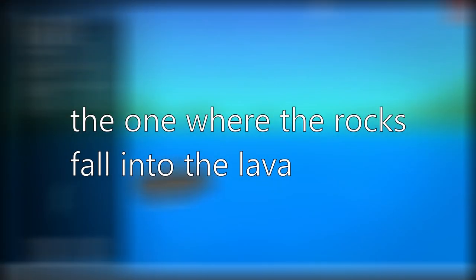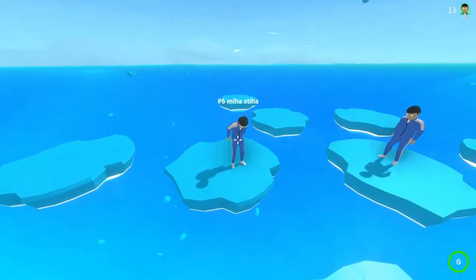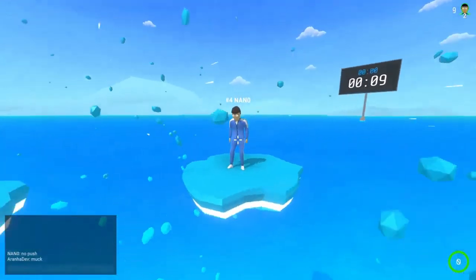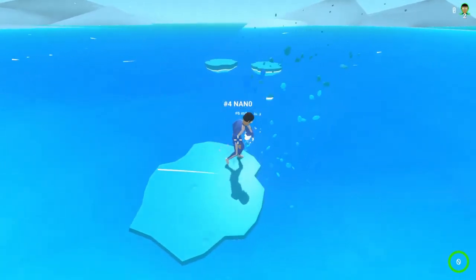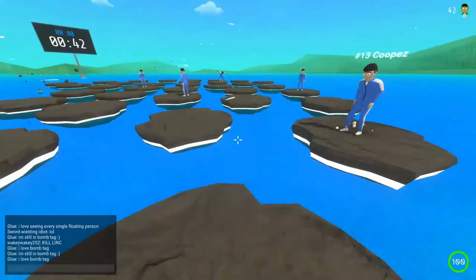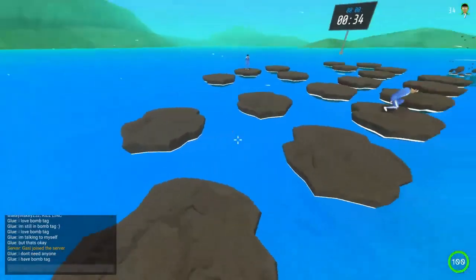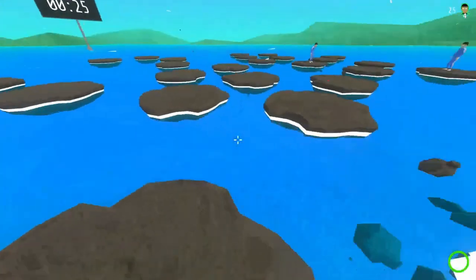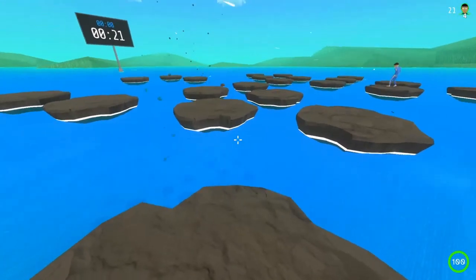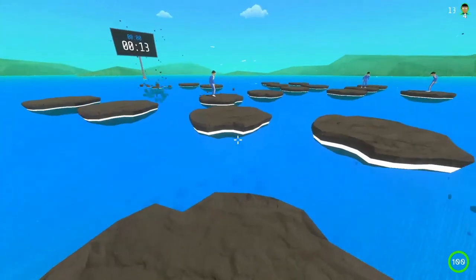The falling rocks lava game mode is interesting — platforms fall and you fall into lava. The most important thing is to not get stranded. Don't stand in the middle; stay towards the edge with lots of options in case the platform below you starts to fall. Avoid going after other players since it's a 50/50 risk. After the round ends, it is possible to push someone into the lava and they do die — use that carefully.